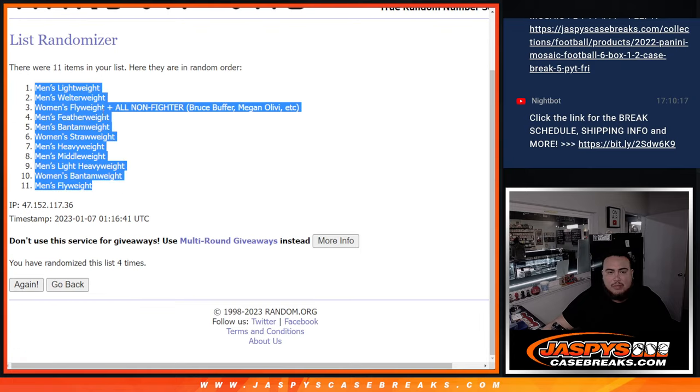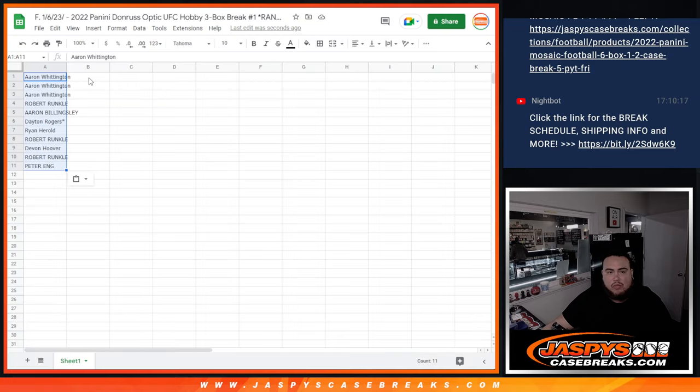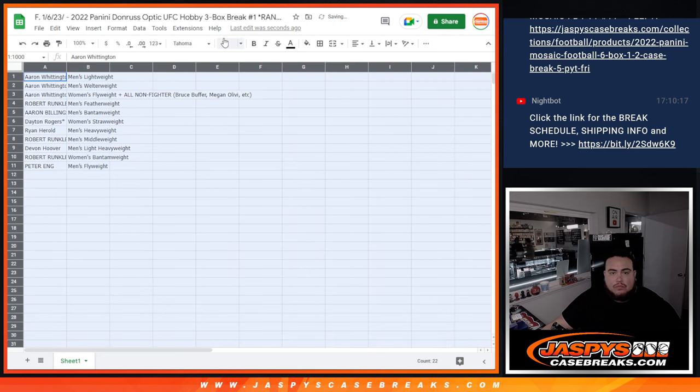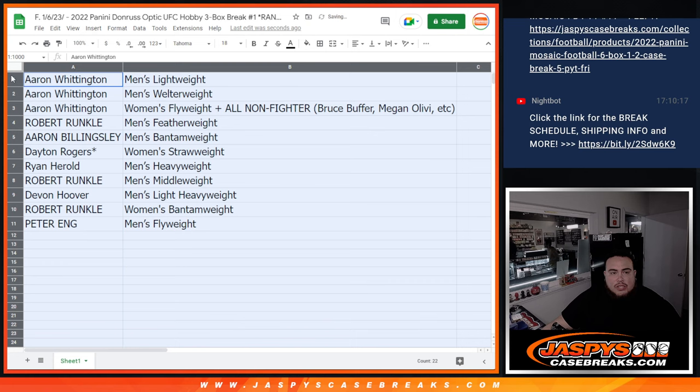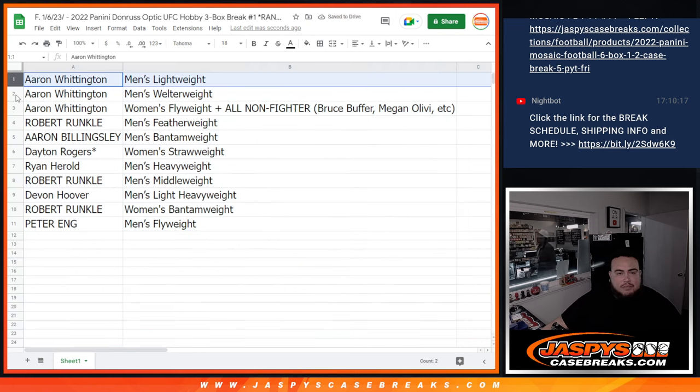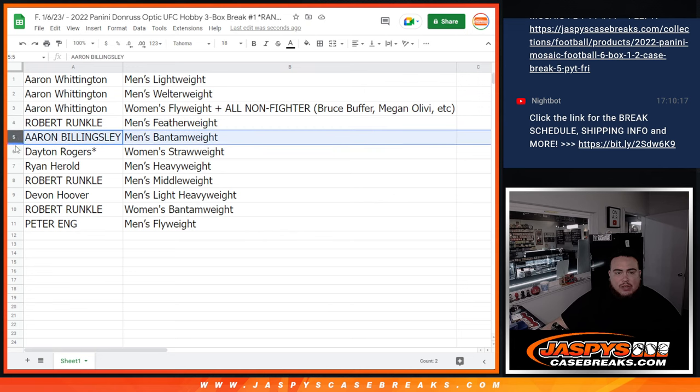Men's lightweight done, and men's flyweight. So A.A. Ron, you got men's lightweight, men's welterweight, as well as men's flyweight combo with all non-fighters. Runkle, you have men's featherweight. Aaron Billingsley with men's bantamweight. Dayton, last ball mojo with women's strawweight. Ryan Harold, men's heavyweight. Runkle, men's middleweight. Devin with men's light heavyweight. Robert Runkle with men's bantamweight. And then Peter with men's flyweight.